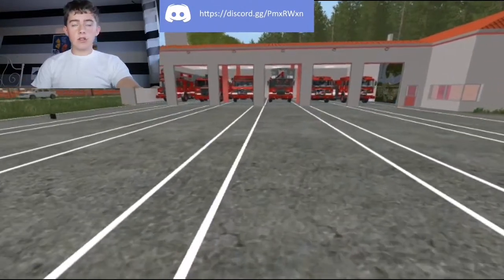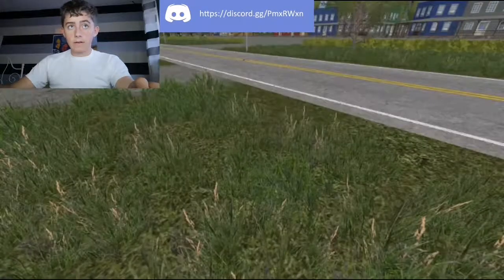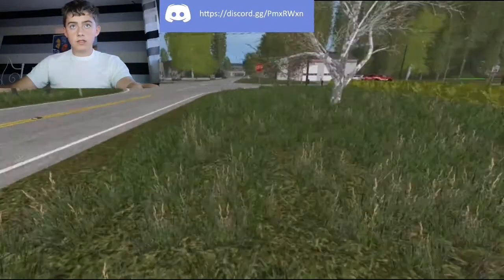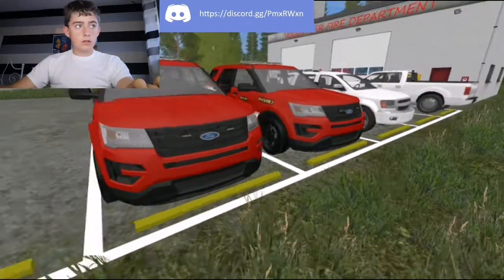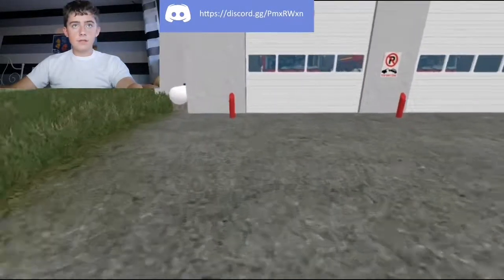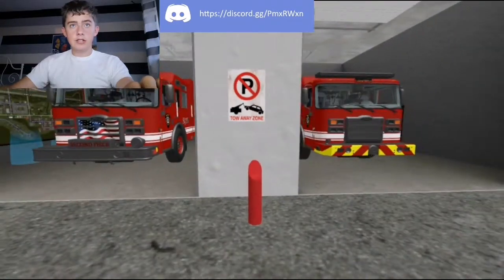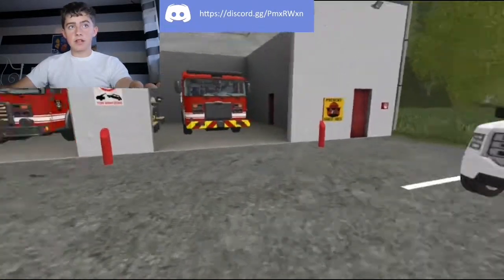This is not a voluntary station — this is actual station one. So we're going to take a quick trip over to the voluntary station, which I call station two. Sorry about the lag. This is a voluntary station — Division Four, Division One. Basically this is another squad — Squad 15 — and another engine. As it says here: prevent forest fires, but we haven't had a forest fire yet.